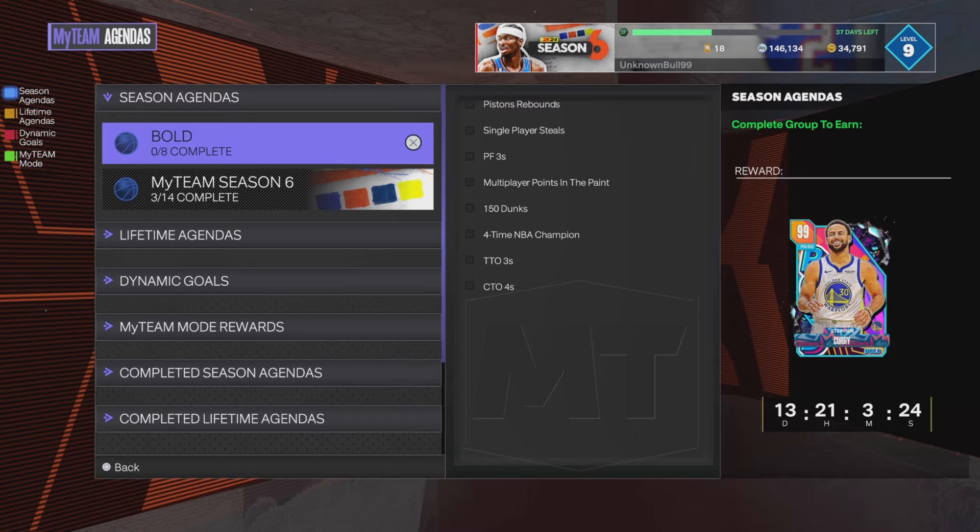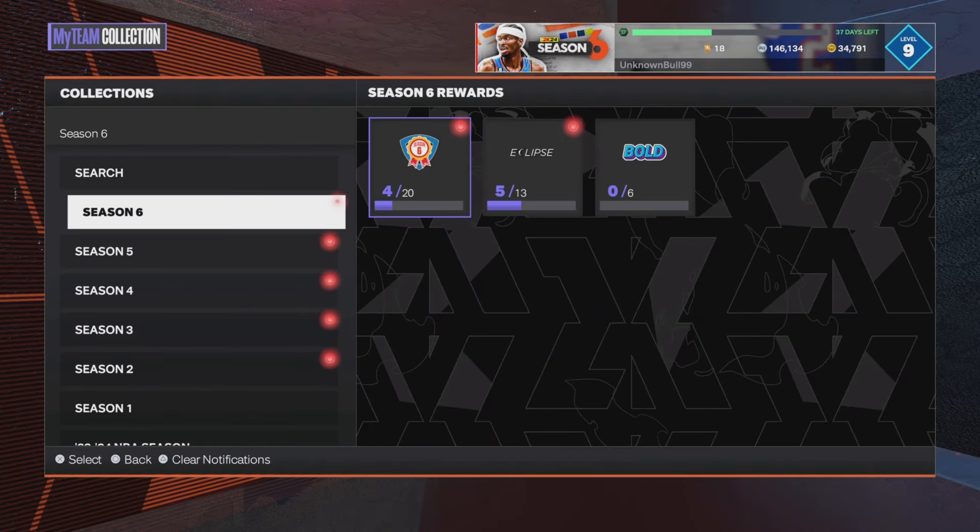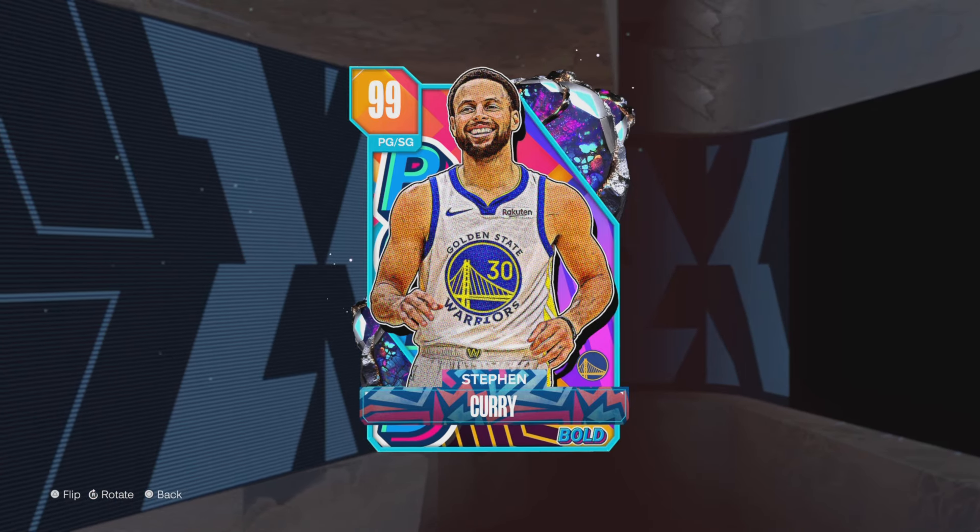If 2K is going to give me a free dark matter for it, I'm gonna do it. Shout out Steph Curry, shout out 2K — this is actually something good. These are the things we need in the game: more locker codes, more free agendas to grind, more challenges. We need to keep this going this season. Don't stop with the good content, 2K. This dark matter Steph Curry is basically free to get in an offline setting, which is cool.